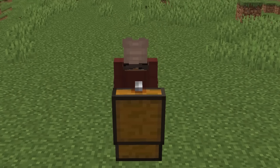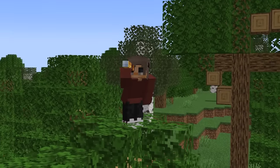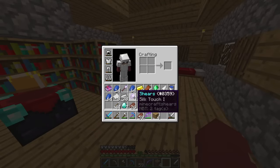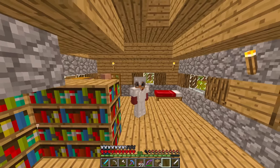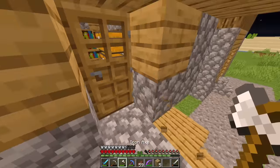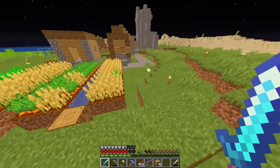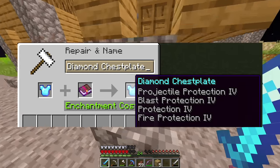If we don't get the rest of the items in the next four days, we might not have a chance to win. But now that we have everything from this version, let's switch to 1.14. For some reason in 1.14, you're able to put all protection types on one piece of armor.